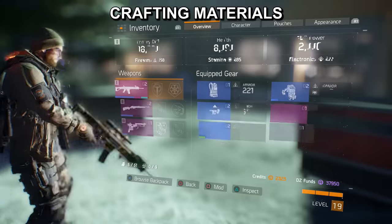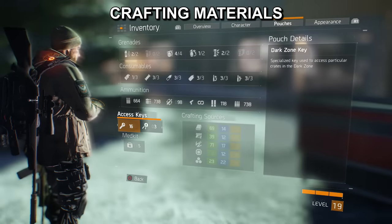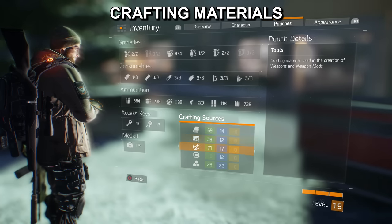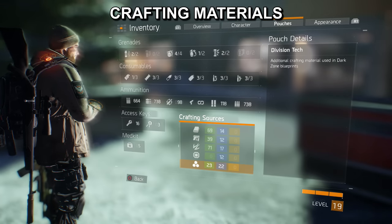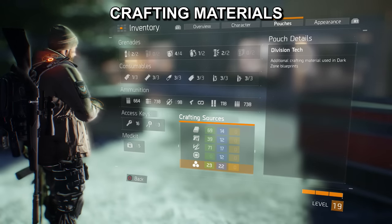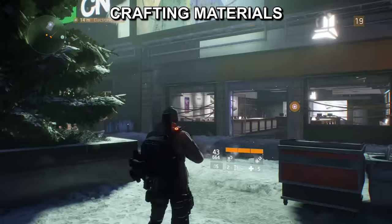There are different types of ingredients for crafting. If we go into our crafting sources, we can see we've got cloth — which is fabrics — weapon parts, tools, electronics, and division tech, which can only be acquired in the dark zone. A combination of these elements will be used to create different gear, weapons, and even mods.